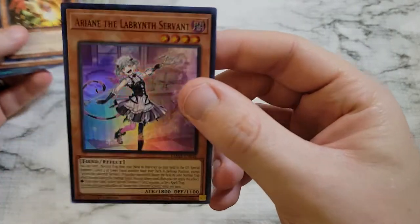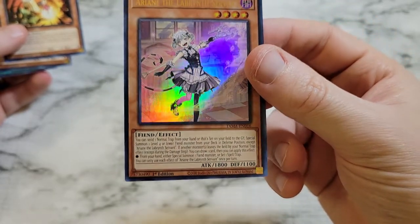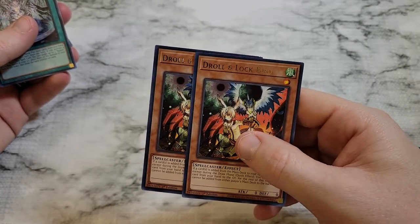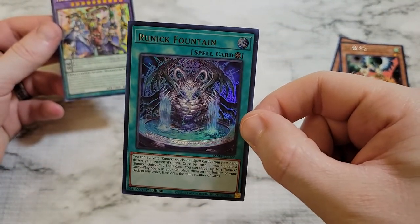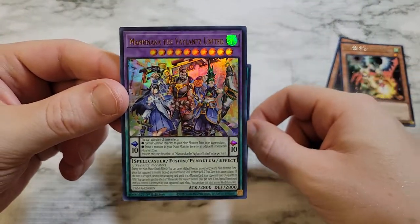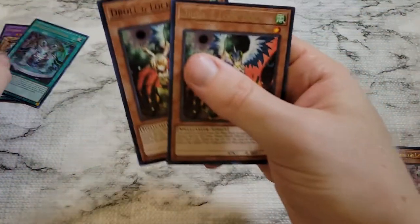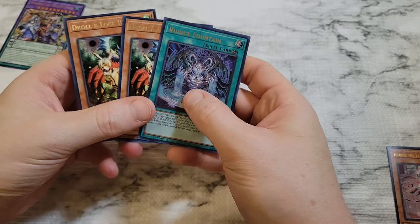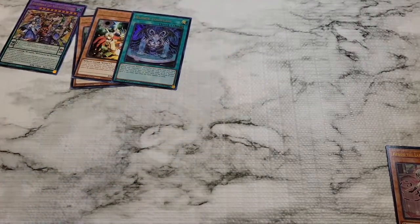All in all we ended up with three ultra rares: Ariana the Labyrinth Servant — very bad centering, very crooked — two Droll & Lock Birds, the best rare in the set, Runic Fountain as the best ultra rare, Mamonaka the Valance United which looks like it has that print line. Those are my best pulls. Appreciate you guys stopping in for the video — let me know what you pulled, like, share, and subscribe and we'll catch you in the next one.